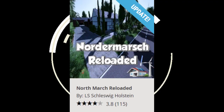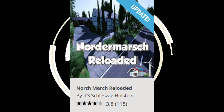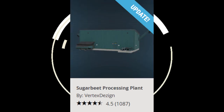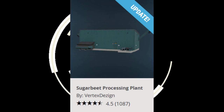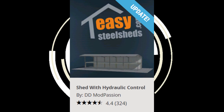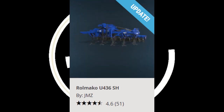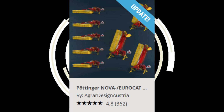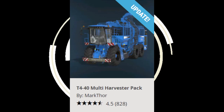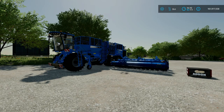We've got a few updates as well: North March Reloaded by Alice Schleswig Holstein, Sugar Beet Processing Plant by Vertex Design, Small Chicken Coop by Brummie Farmer, Shed with Hydraulic Control by DD Mod Passion, Raulmaku U436SH by JMZ, the Pottinger Nova Euro Cat Pack by Agra Design Austria, and the T440 Multi Harvester Pack by Mark IV.